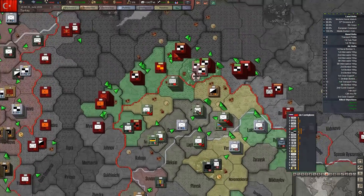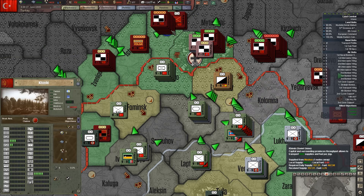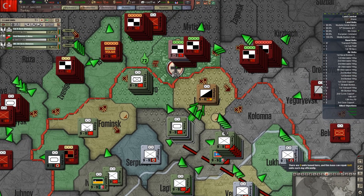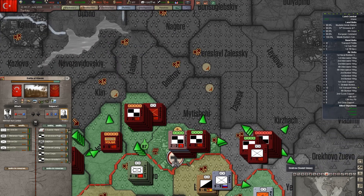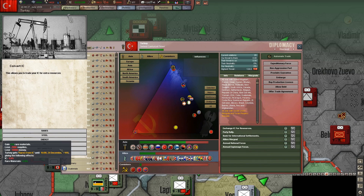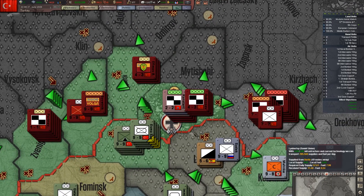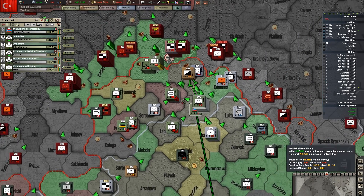I don't think this actually still has supplies — it's trying to get loaded up. Let's take four divisions and launch an attack. Maybe we can drive them away from the city if we start to surround it — get the AI to panic and move out. It looks like we're going to make a pocket. They'll try to escape it, which might make them give up the city essentially.